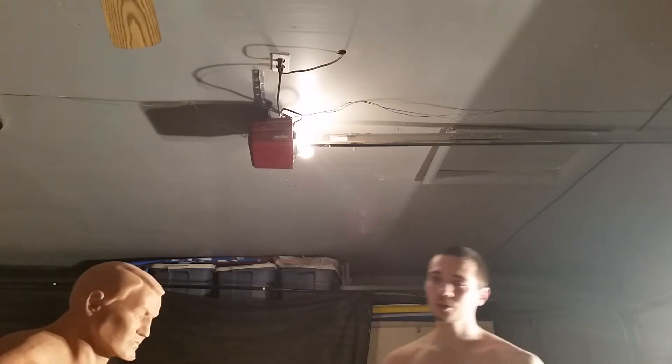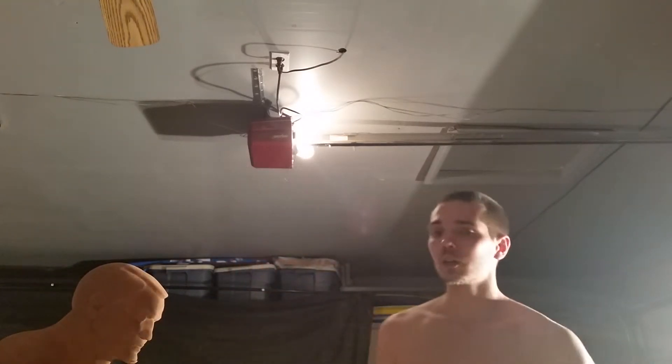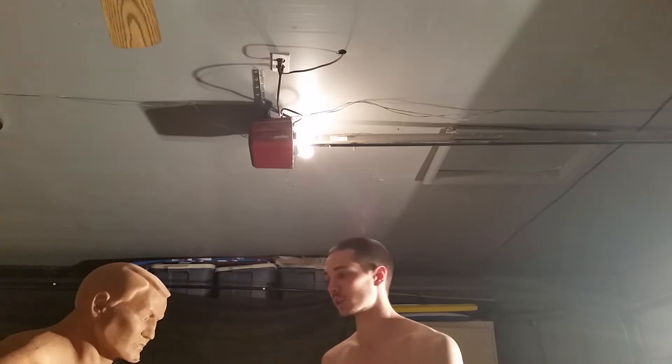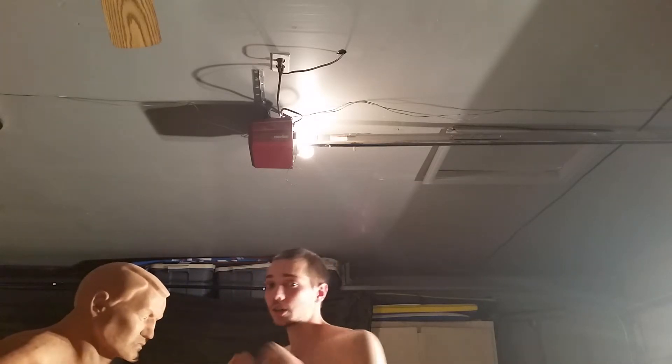Lesson two is you really don't want to throw a lead hook from far away because you got to open up, and that's just not good. A really good way to set it up — one of the best that works almost all the time — go back to the jab and back to the cross. Striking is all about knowing your ranges and which strikes are effective at those certain ranges. You're at long range with the jab and the cross, or you're in medium range, and then once you get to medium or short range, start using the hooks and the uppercuts.